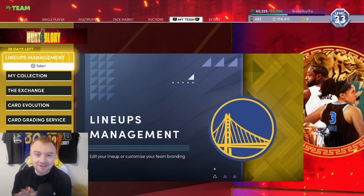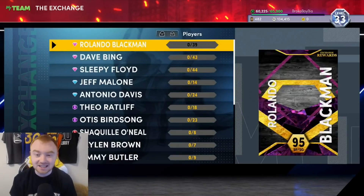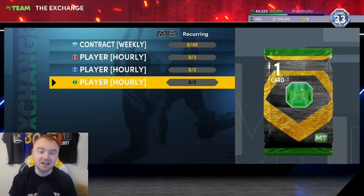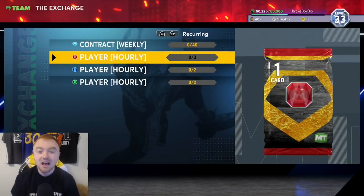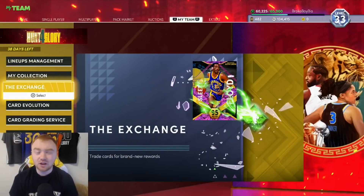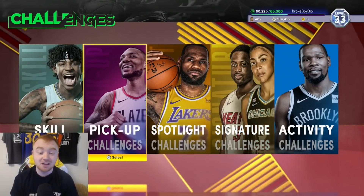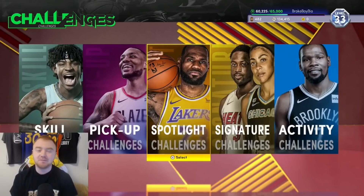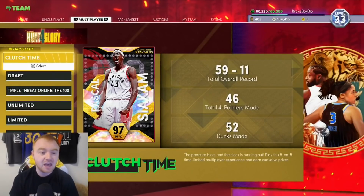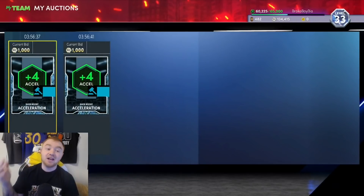Getting into the best methods to make MT, the first thing I'm talking about is the Exchange. In the reoccurring exchange section there is a diamond shoe boost exchange, and you can earn shoe boosts very easily by opening free promo packs from skills challenges, pickup challenges, spotlight challenges, domination, and random stuff like that. You can exchange them for some good things — I got acceleration out of both of mine.